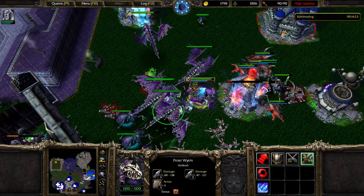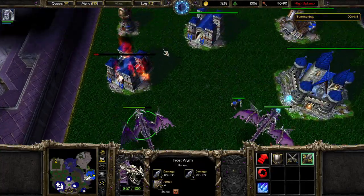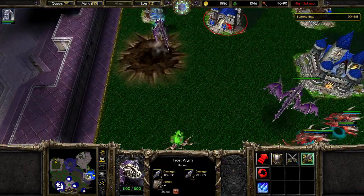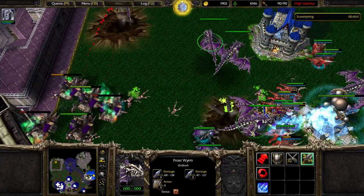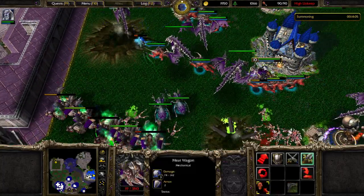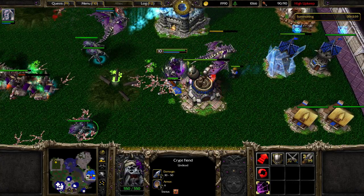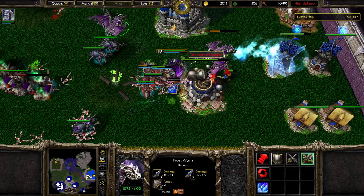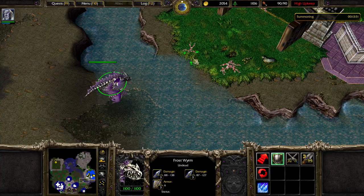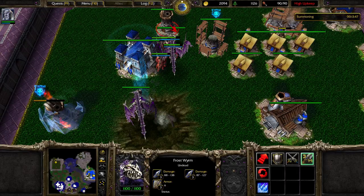Besides dealing gigantic splash damage to ground units, frostworms also do a 10 second long cold effect on them which slows them down greatly. I'm spreading them out and having them attack each important building in reach. As enemy buildings die, I'll retarget those frostworms onto whatever new target of opportunity I can see — I think that's the most efficient way to tear down these giant bases. Just in time with the micro to save that meat wagon. One of the other fantastic things about Arthas is that his death knight hero class gives regeneration to all units including machines like meat wagons. The replacement frostworm showed up — I think 6 is about the right number for this kind of base.